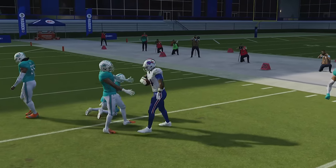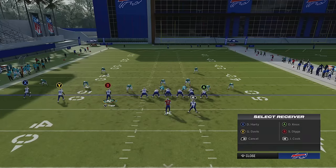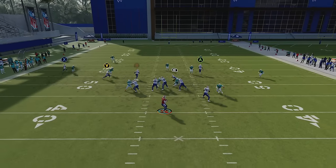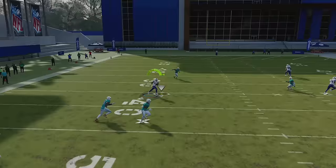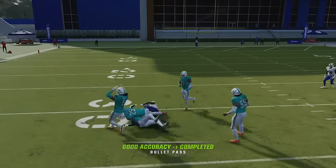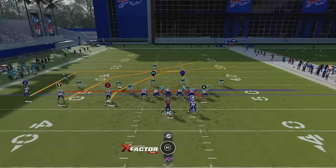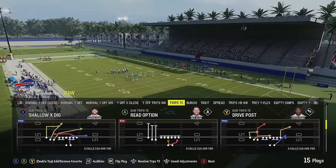I'm typically looking for that deep crosser because that's going to be the best one. You don't have to make that motion every time because if you do it too much it could be a bit of a tell. Sometimes just running it as-is will give you the added benefit of the X receiver, which is another good route — he comes open inside splitting the zones. To me the second setup is probably the better of the two, but this play also has a lot of one-play touchdown capability.